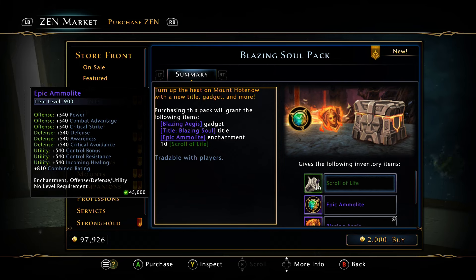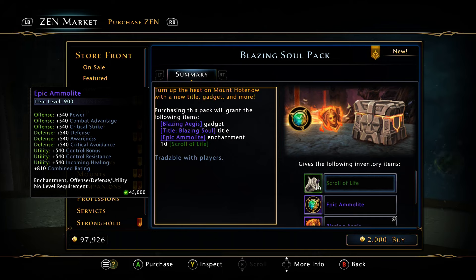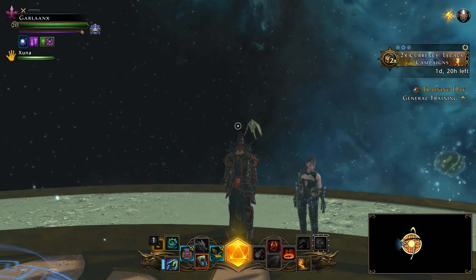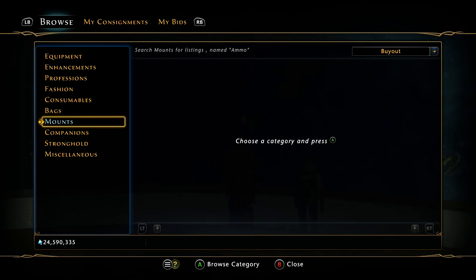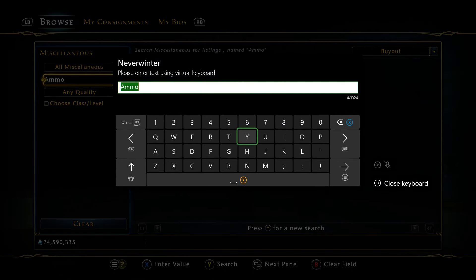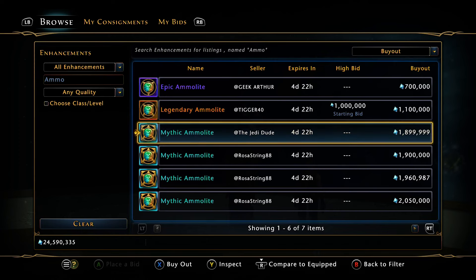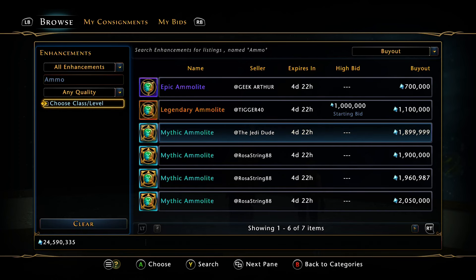Moving along, you get the Blazing Soul title and then one of the best-in-slot new triple-statted enchantments. You would have to buy these with campaign currency otherwise. If you want to spend 20 dollars and grab one, be my guest. For whatever reason they put in 10 green scrolls. We're on Xbox and it's literally day one of me filming this, so let's go ahead and look at the enchantment first.